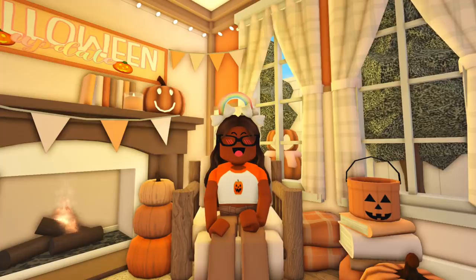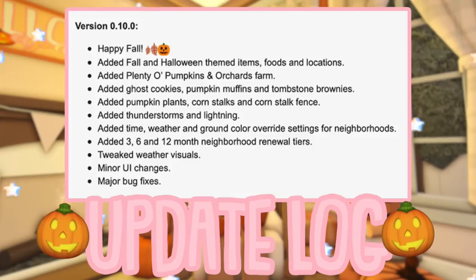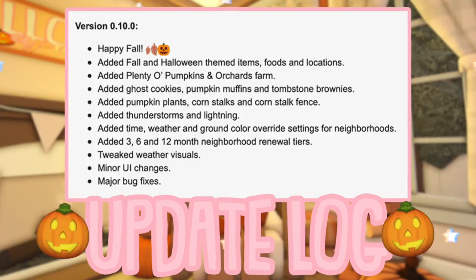I feel like this update is really gonna give what it was supposed to give, so let's go ahead and read the update log. It says: Happy Fall y'all! Added fall and Halloween themed decorations, foods, and locations. Added plenty of pumpkins and orchards farm. Added ghost cookies, pumpkin muffins, and tombstone brownies. Added pumpkin plants, corn stalks, and corn stalk fence. Added thunderstorms and lightning. Added time, weather, and ground color override settings for neighborhoods. Added three, six, and twelve month neighborhood renewal tiers. Tweaked weather visuals, minor UI changes, and of course — major bug fixes!